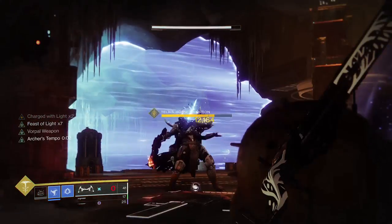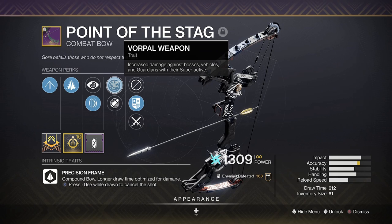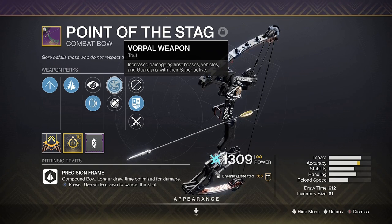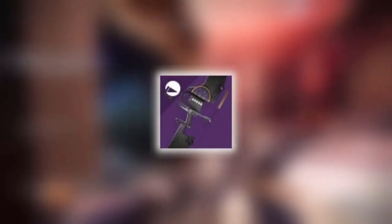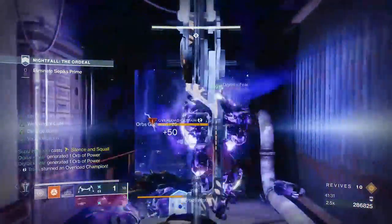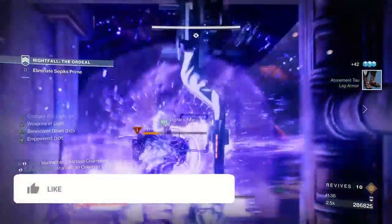Speaking of Grandmaster Nightfalls, it's one of only two bows that have Vorpal Weapon as a perk option. The bonus with this one is that it's a static roll, meaning you don't have to grind for it or pray to RNG. You could grind for the kinetic Whispering Slab bow with Vorpal, or the other arc bow Arsenic Bite via legendary engrams, but why bother when this one is so much easier to get? Don't delay — go grab it right now from the kiosk in the tower.